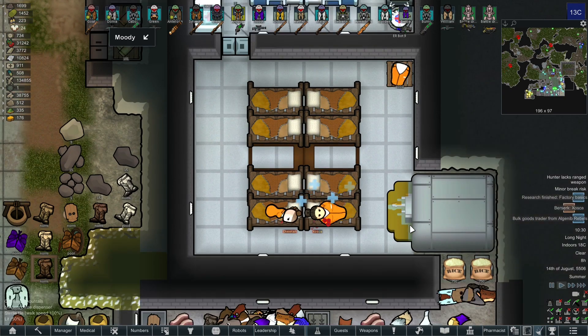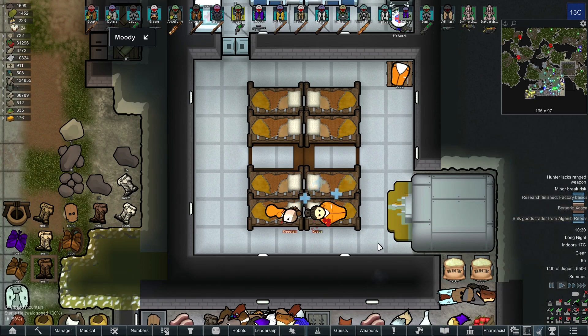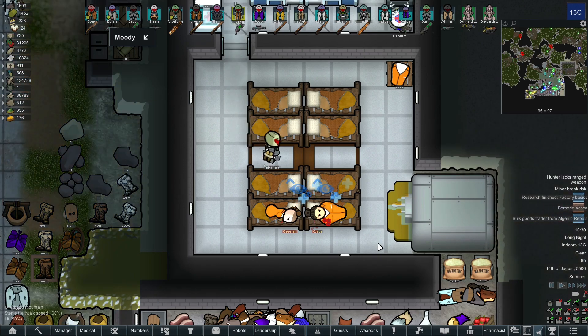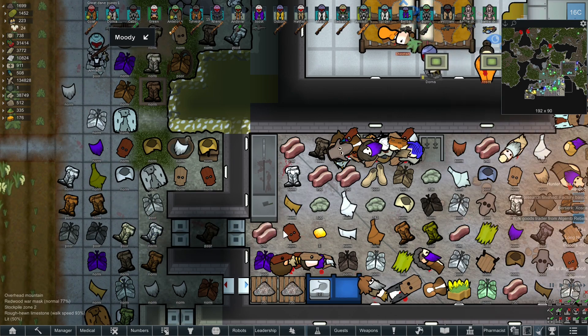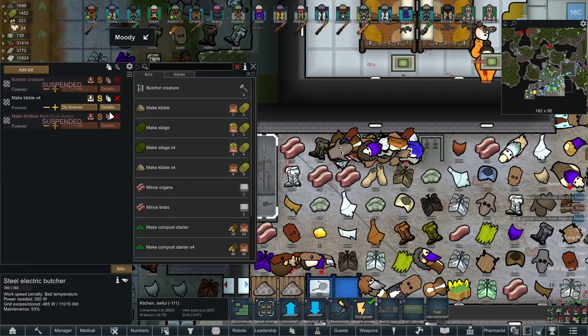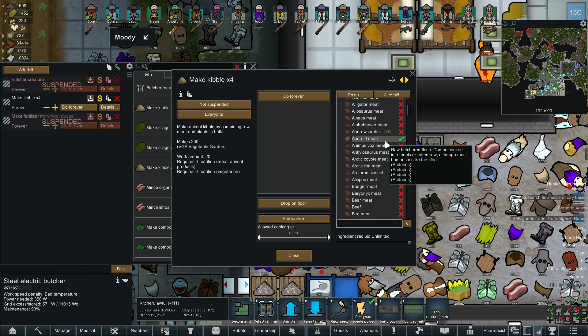My pro tip for the nutrient paste dispenser is to select only vegetarian foods for it. This way they will not eat any of your precious meat, because as we all know meat is essential for making lavish or extremely high quality meals. From unproductive prisoners you can basically make kibble, which is an extremely good animal feed.